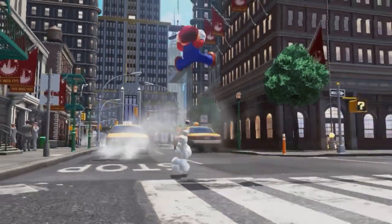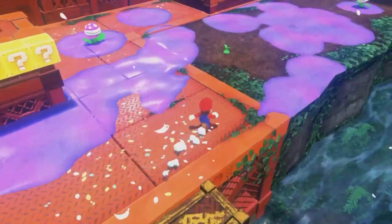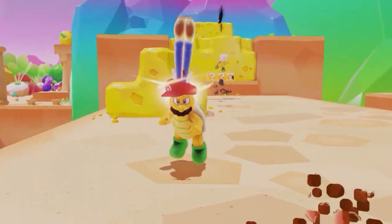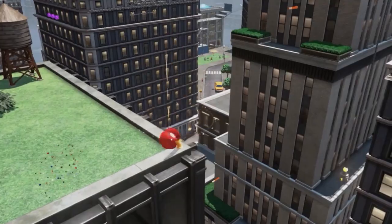Somehow Cappy can grant his wearer free control over his powers, so together with Mario they'll travel the globe and make good use of Cappy's skills, especially the new Capture ability, which allows Mario to take control of many enemies, animals, and objects.